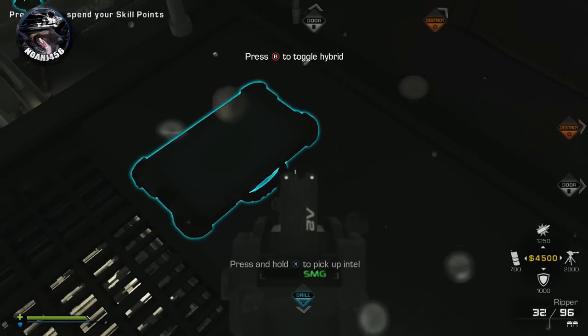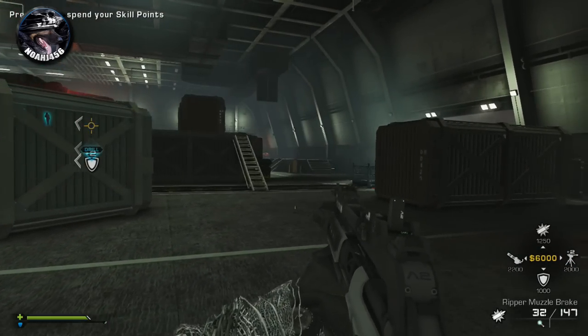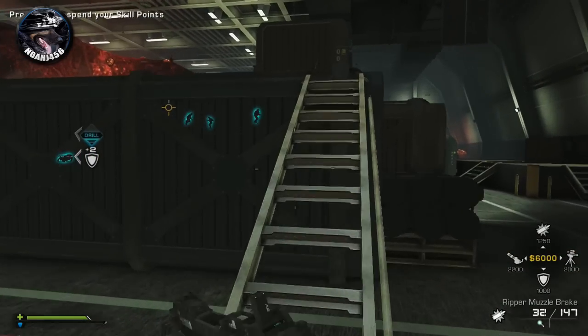The second one is right after you beat the Kraken for the first time with just the tentacle of it. You're going to come out here to this balcony where you can see out to the sea and go ahead and grab the second intel piece right there. It is very easy and the first two are just a piece of cake.